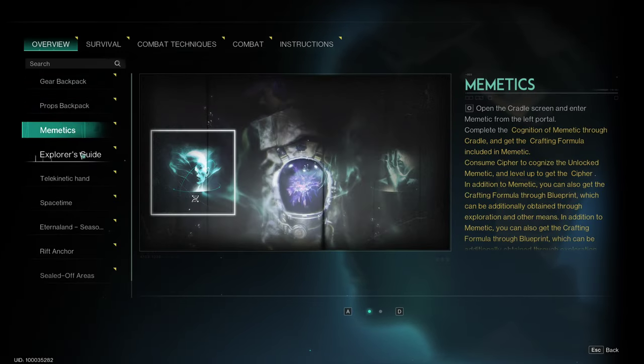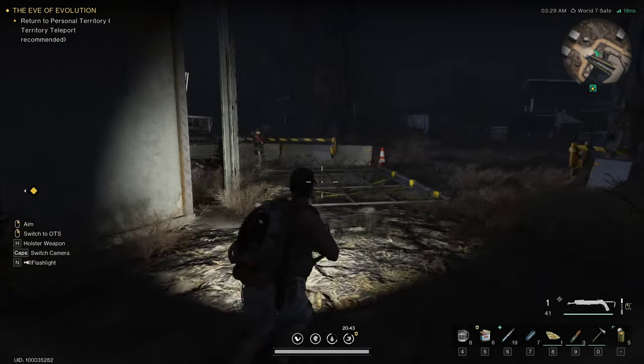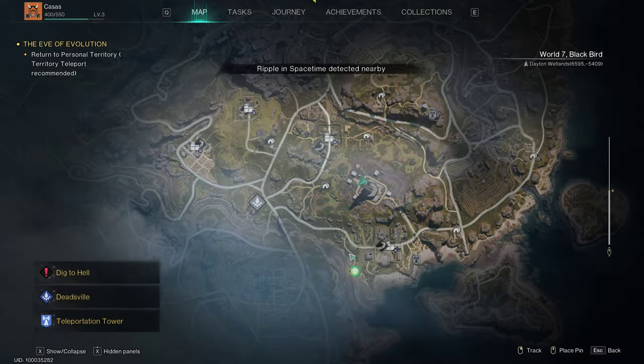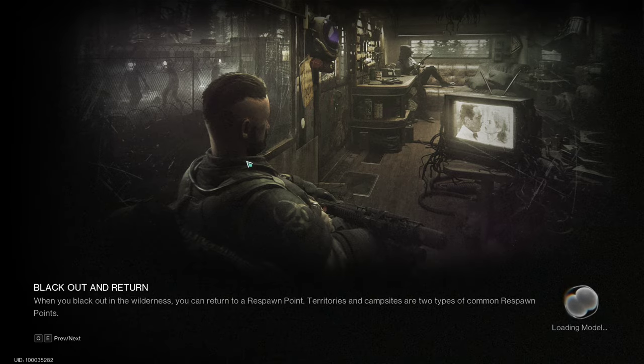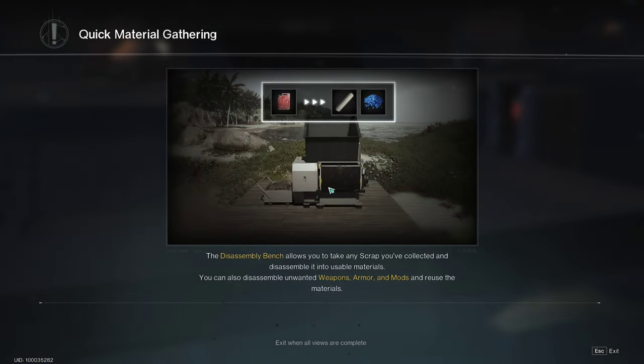Open up the survival manual — this will give you all the tutorials again. 'A rift anchor is an important medium for unlocking a rift entity. By unlocking a sufficient number of rift anchors, you can enter the rift to challenge the rift entity. Each region has its own rift anchor, scattered throughout the large settlements in the region.' We're recommended to teleport back to our personal territory — sure, I'll try that. The disassembly bench lets you take objects you've scavenged and break them down into useful materials.